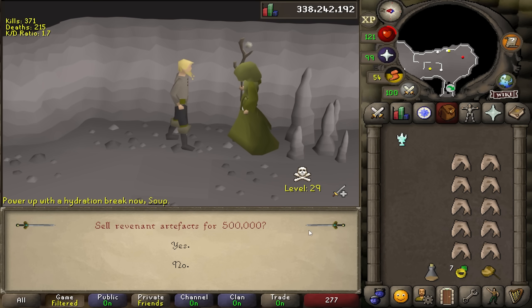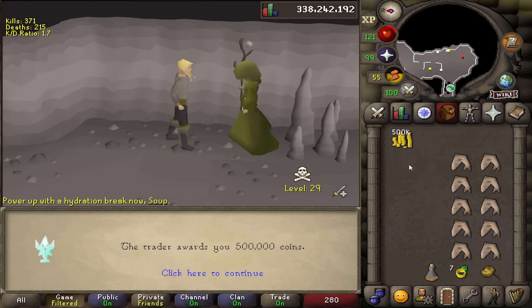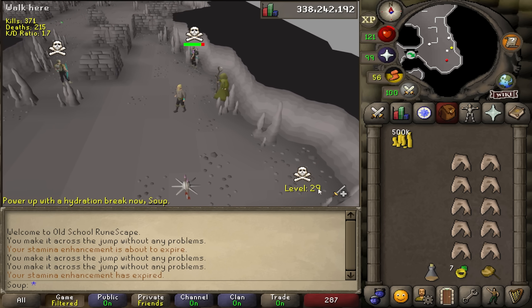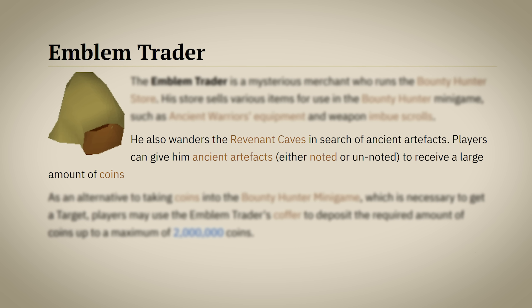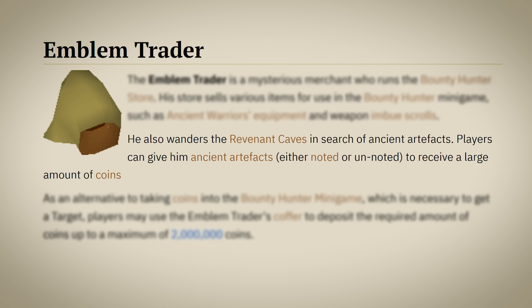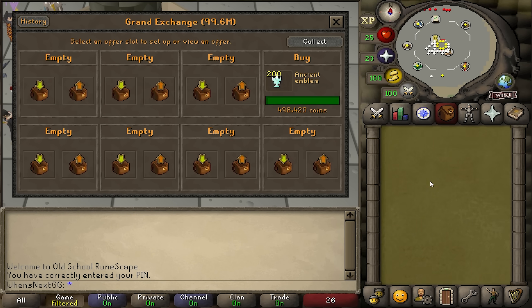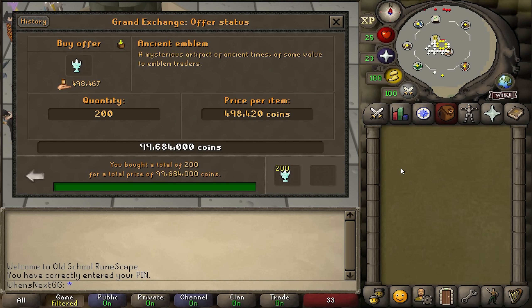For example, I can buy an ancient emblem from the Grand Exchange for 498,467 GP and sell it to him for 500k, for a cheeky 1.5k profit. This doesn't seem like a lot, but here's the thing: you can sell stacks of these artifacts in noted form to him. And it's not just 5 or 10 or 20 at a time — it's everything instantly, all at once. So that's exactly what I'm going to do.